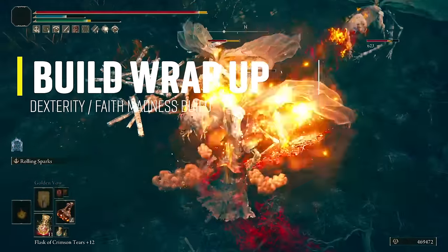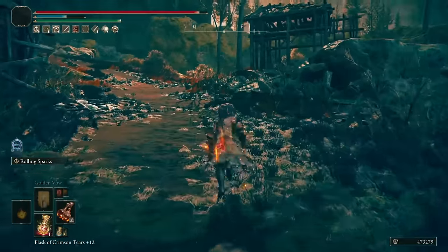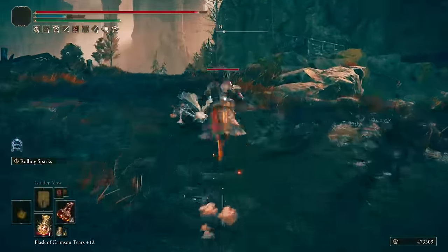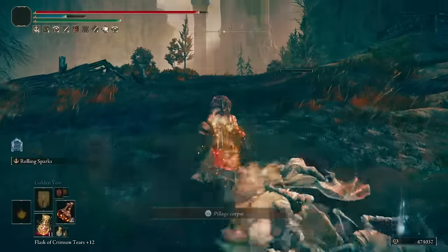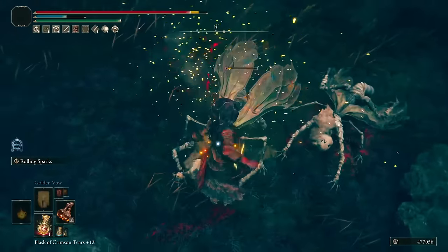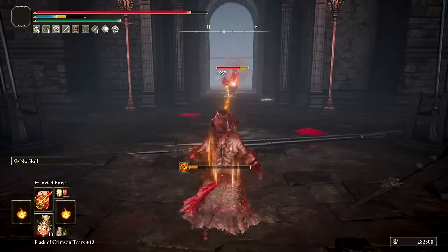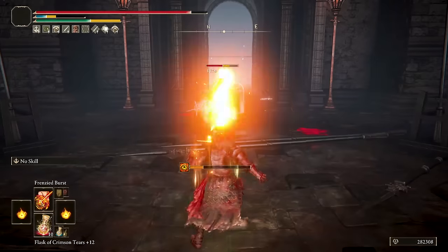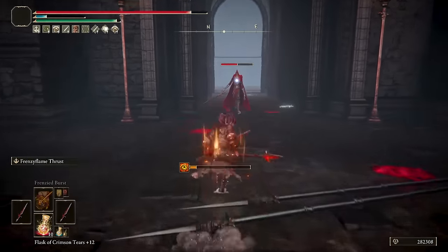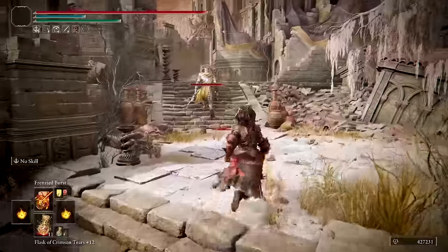Like my first madness build, this is a huge surprise and it doesn't disappoint. With the new DLC items it's a huge improvement in every way: faster madness infliction on yourself, increased attack power when you get madness from the combination of the Madding Hand, the Black Dumpling Helmet, and the H1 Exaltation Talisman, and a variety of weapons helpful in all situations — single large enemies, swarms, big bosses, you name it. The only downside is that you need to defeat a few bosses to reach Abyssal Woods to obtain the Perfume Bottle, H1 Exaltation Talisman, and the new Midrash's Flame of Frenzy incantation to make this build shine.